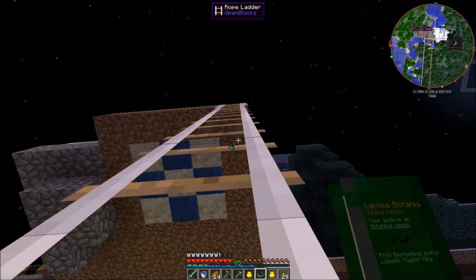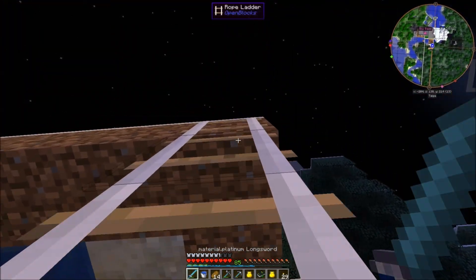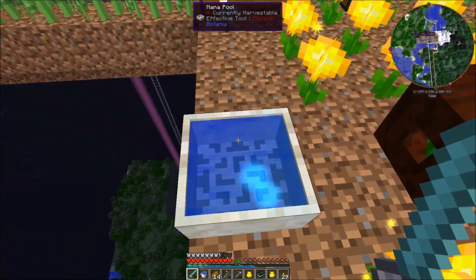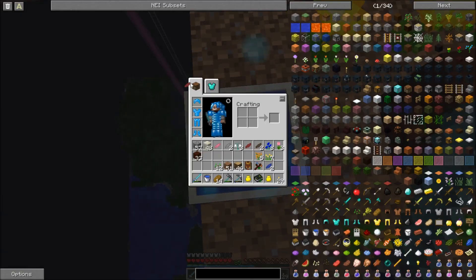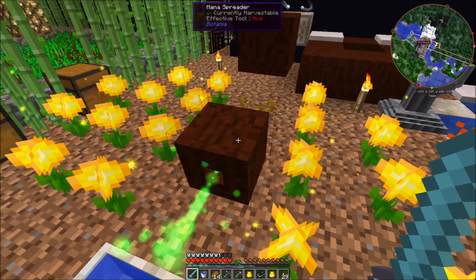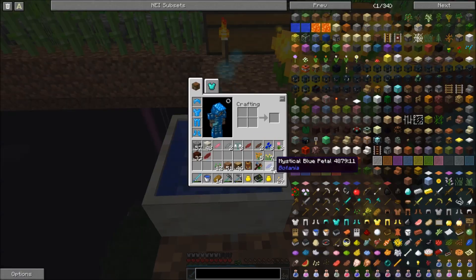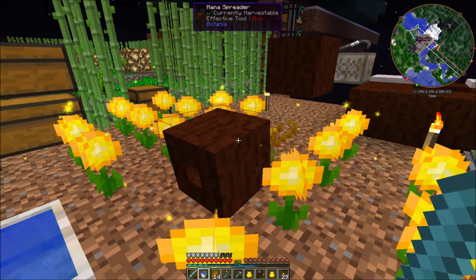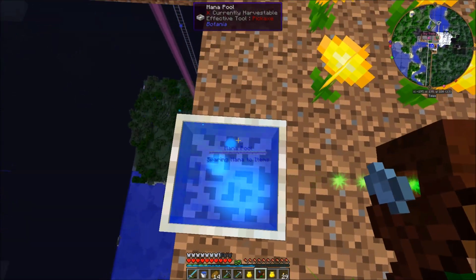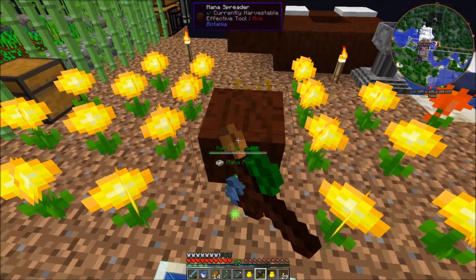I'm going to throw this into my mana pool — it already has mana — and it'll turn my red petal into a red mana petal. Just throw that in, and it gave it back as a red mana petal. That mana pool was completely full until I did that, so it had nowhere to send its mana — it was just stored up.